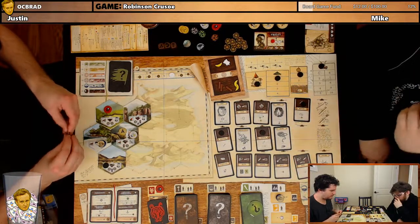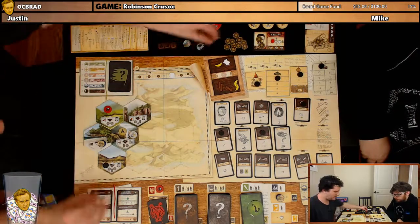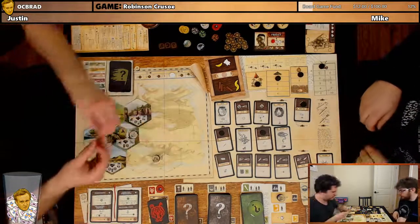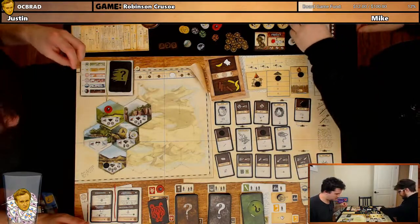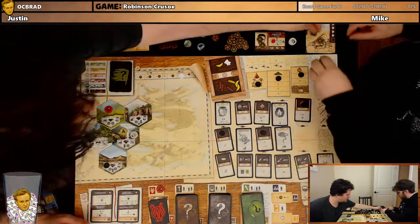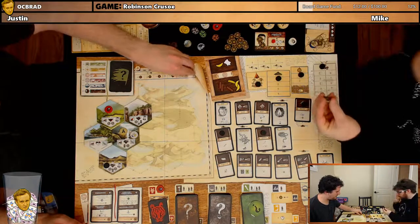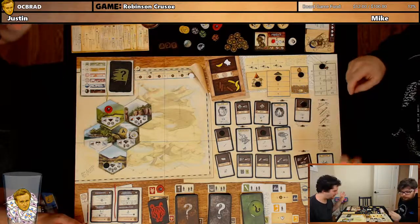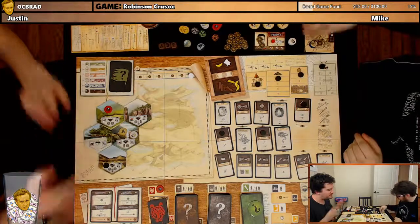Mike, you are doing the gather. We successfully gather one food. And that — you gain two determination and morale goes up. I'm going to use three of them right now and do a motivational speech — put morale up one. Because then you heal one next time if morale stays. Fingers crossed. We come to the weather phase.